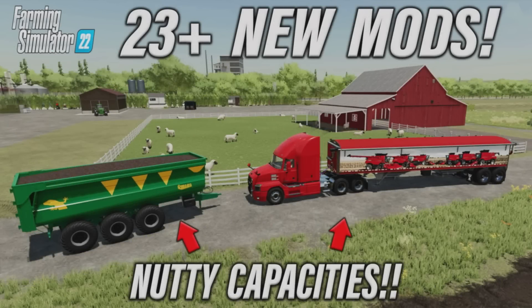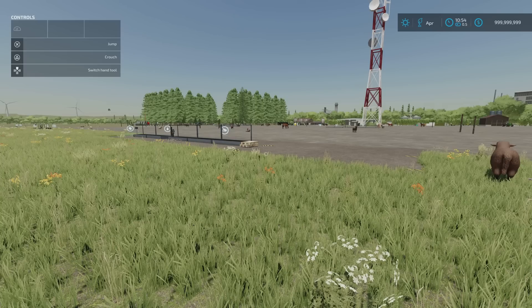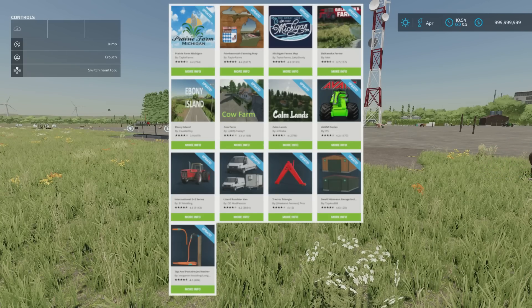Welcome to this look at nutty new mods on Farming Simulator 22 with me, Mr. Searly P. It's Tuesday the 4th of April. We've got new mods — about 23 of them to be precise — and we've got quite a few updates as well. I think we've got seven maps have been updated.